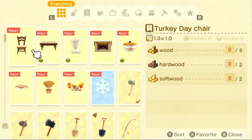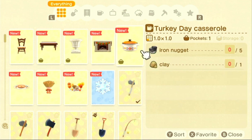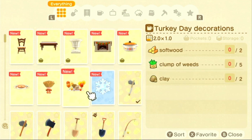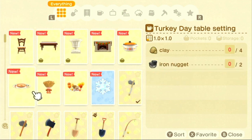Here are all the new Turkey Day items: the Turkey Day chair, Turkey Day table, Turkey Day garden stand, Turkey Day hearth, Turkey Day casserole, Turkey Day decorations, Turkey Day wall décor, and Turkey Day table setting.